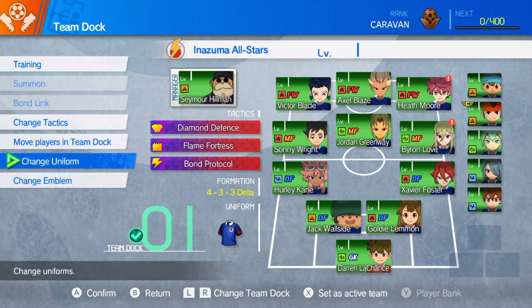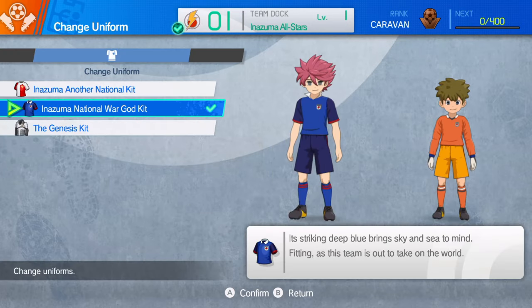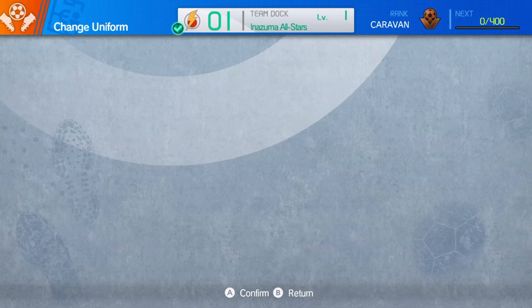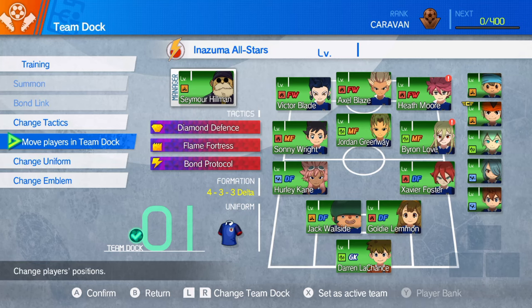Change number one: I kept getting confused that there were people on the pitch in the Orion kit, and it wasn't me. So I've taken the kit — even though I'm not going to play as that team, I'm going to play as the same one I used last time. I want to be them, and then the opponent can use the away kit, the Inazuma Neo National kit. It's too confusing, so we've swapped it to blue. I've kept the same emblem.